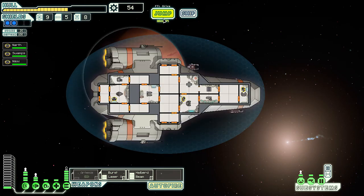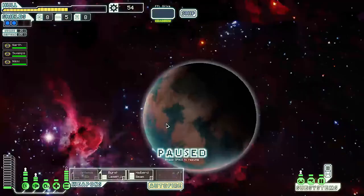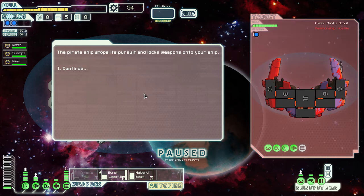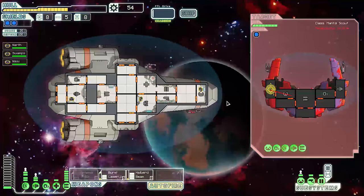These guys aren't too hostile. I wish we had a way of repairing ourselves. A missile shoots across our bow — pirate markings! We weren't expecting company. They say stay out of it and we can profit — 22 scrap. But we can take them: no drones, low hull, only one bar of shields. We're going to attack the pirate! Let's go — attack their shields, cut across their helm, burst laser right at their shields.